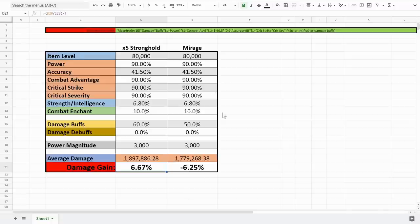Mirage weapons are too situational to be called the overall best in the game. It really depends on how many damage buffs you already have. If you already have 100% damage buffs on both sides and add the 10% from Stronghold, they would only give you overall 5% extra damage — meaning your Mirage weapons would only need to give about 5% damage to compete.